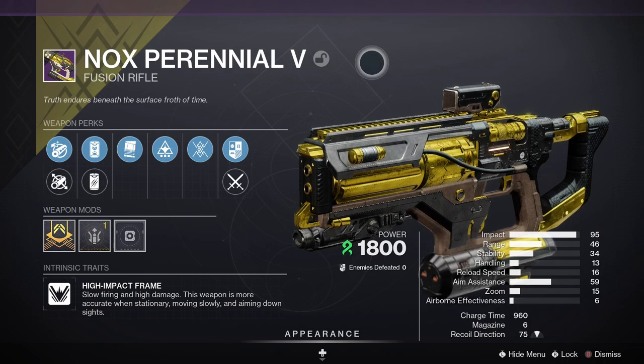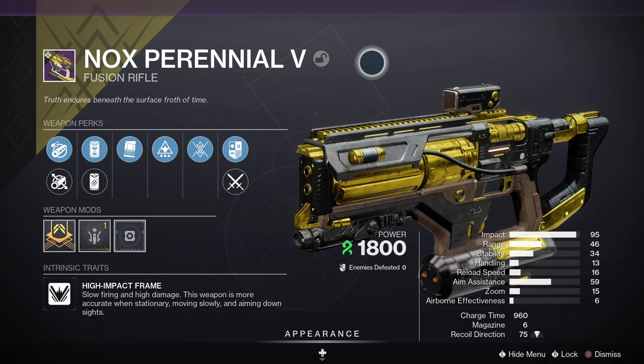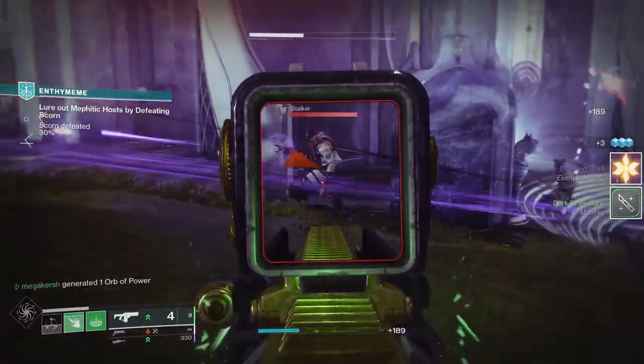The Nox Perennial 5 is a Legendary Kinetic Fusion Rifle with a high-impact frame, meaning it's slow-firing and deals Strand damage. The weapon is more accurate when you're stationary, moving slowly, and aiming down the sights.